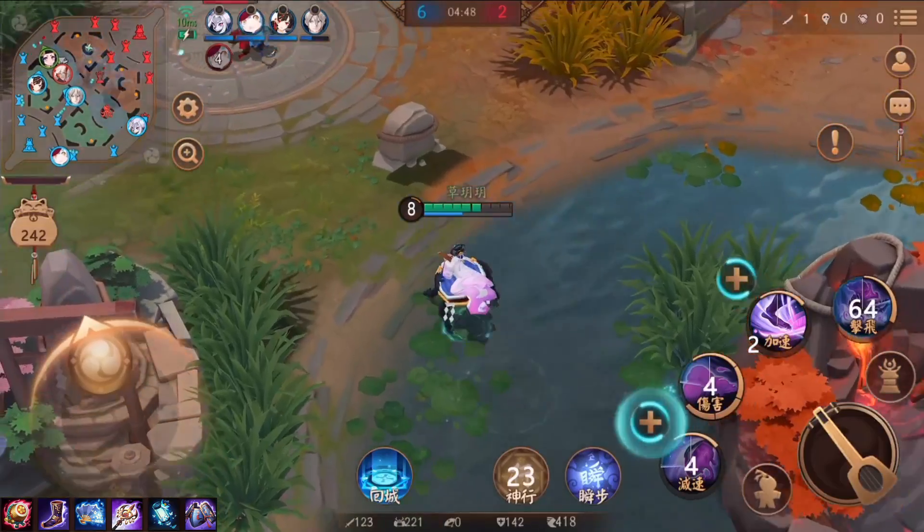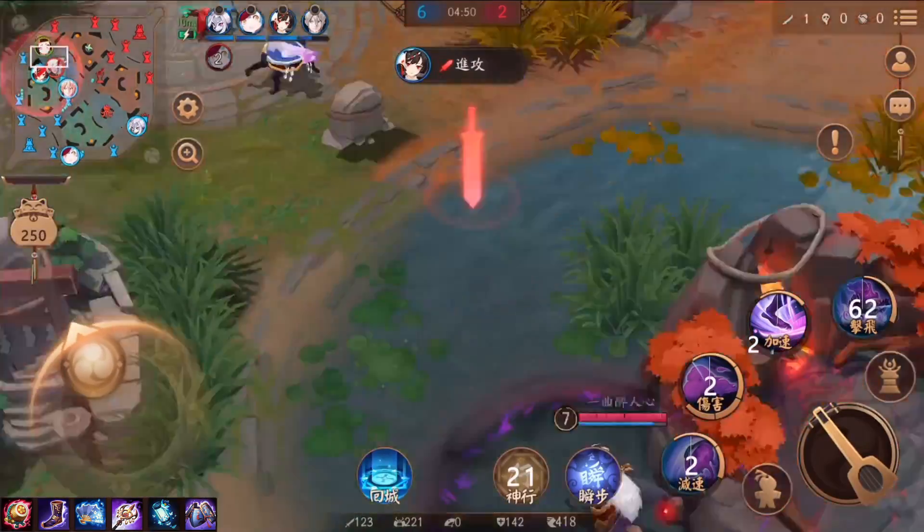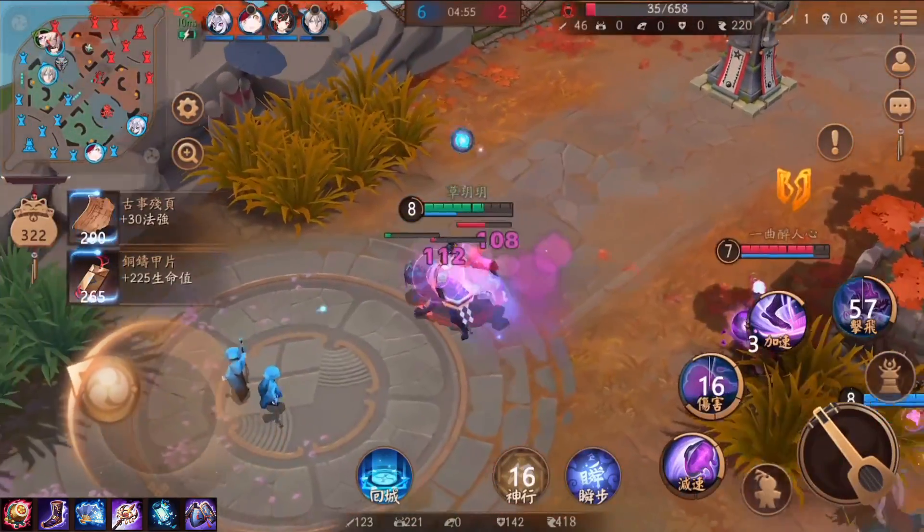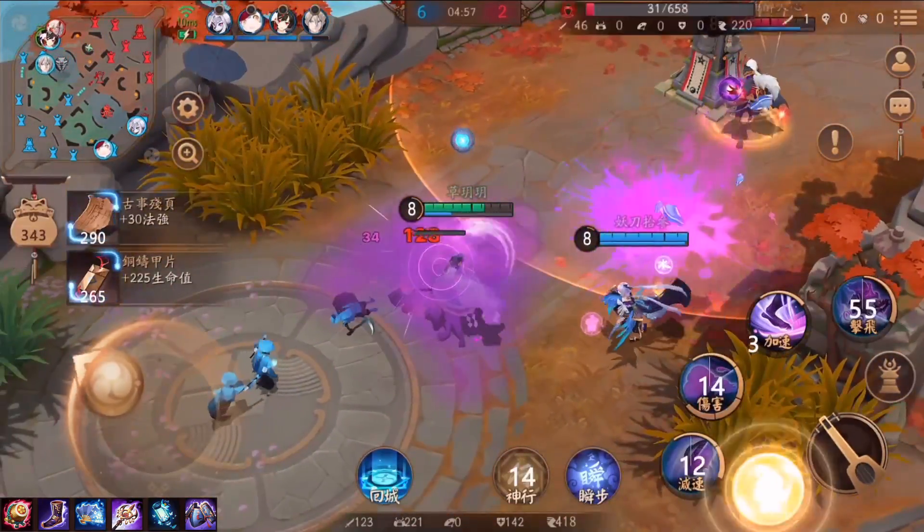兄弟，开启86模式的时候是免疫控制的！不要想把我打下车，除非把我杀掉。这边由于没有大招了，杀不太到对方。